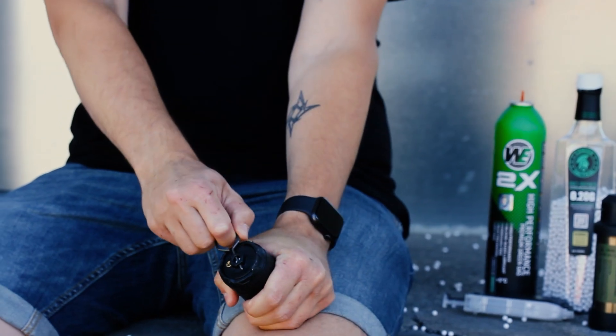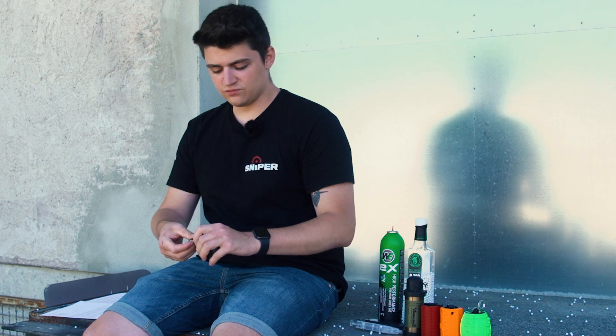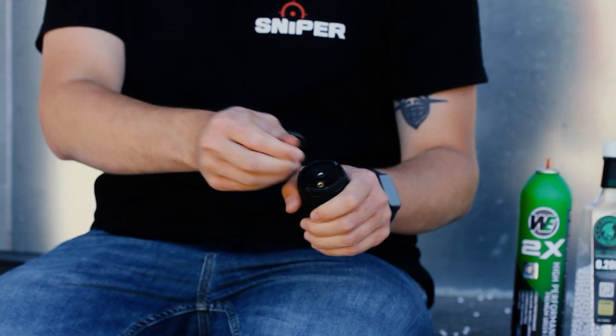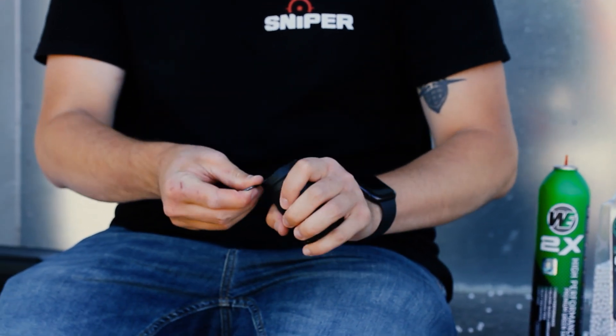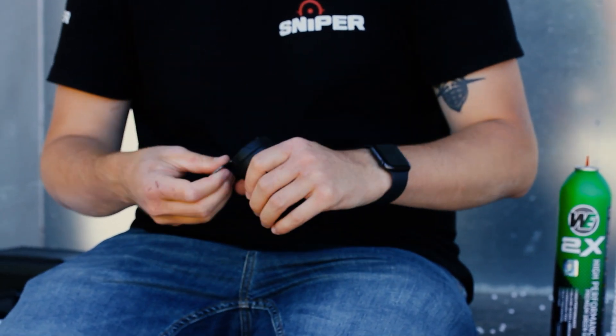With this grenade, you first fill in the BBs and gas, then you insert the pin — that's a bit more difficult. Then the grenade is ready to throw. When you activate it, you press the button in the middle, re-insert the pin, and then you can refill the grenade again.